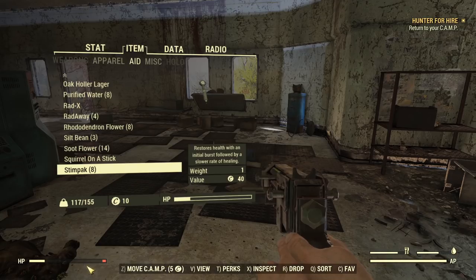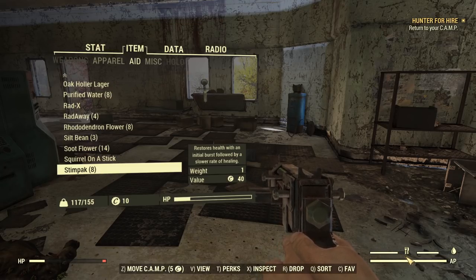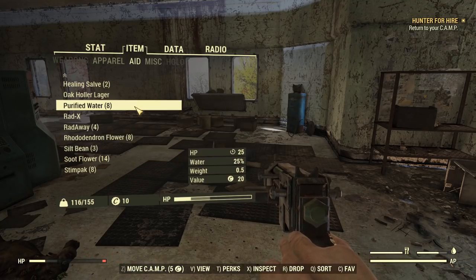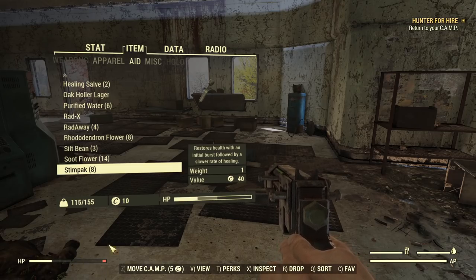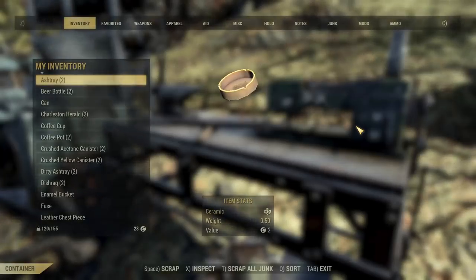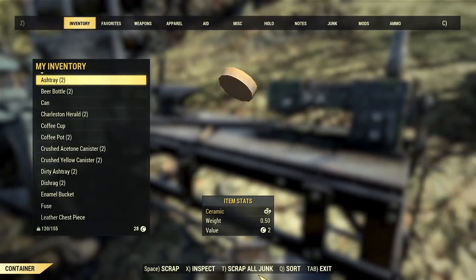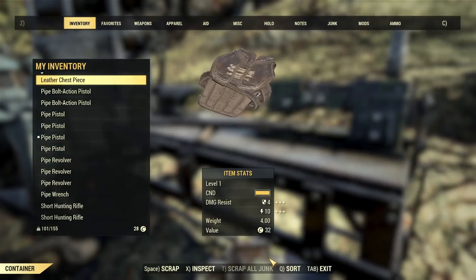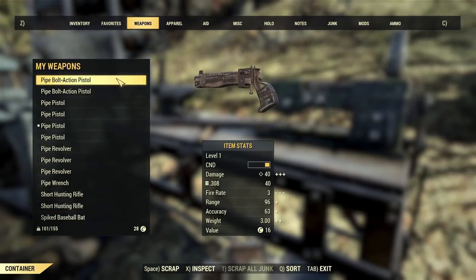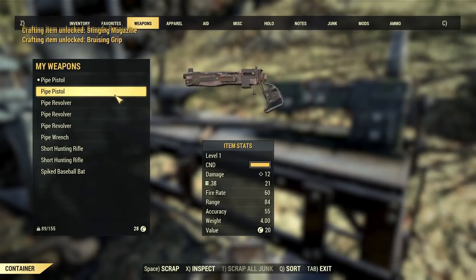When you see that you took some damage during combat, first — instead of using a Stimpak straight away — if there are no enemies around, check if you need to eat or drink. If yes, eating and drinking actually heal you as well, so it's a good idea to try some water and food first before using Stimpaks. Whenever you are visiting your camp or are close to any workbench, don't forget to scrap all your junk by simply pressing whatever button it says at the bottom of the screen — on PC it's T. Scrap all and confirm. A similar situation applies to your weapons: whatever you are not using at the moment, you want to scrap it for a very basic and simple reason — this is the way you unlock modifications for weapons in this game.